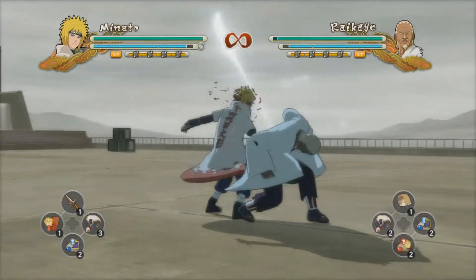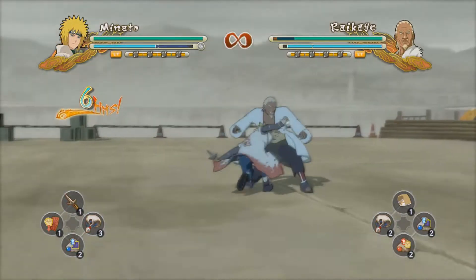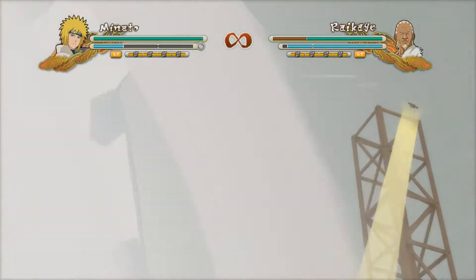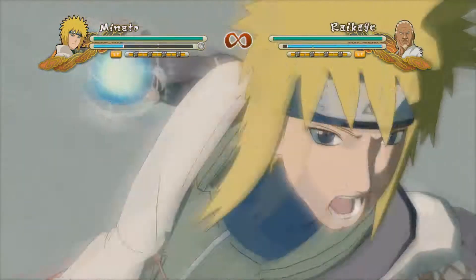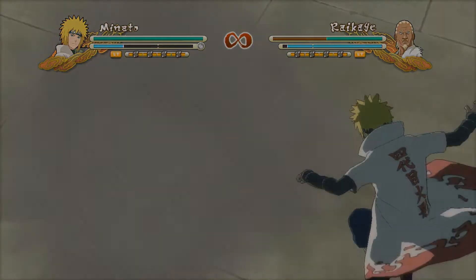These are basically just different examples of what you can do with that same combo with Minato. Instead of grabbing or going to your slapstick move, you can just easily do your ultimate if you have no chakra and get your opponent that way, doing the maximal damage that you can do.